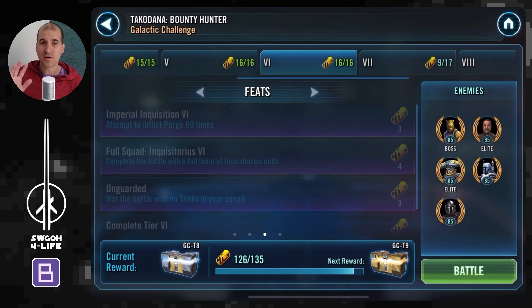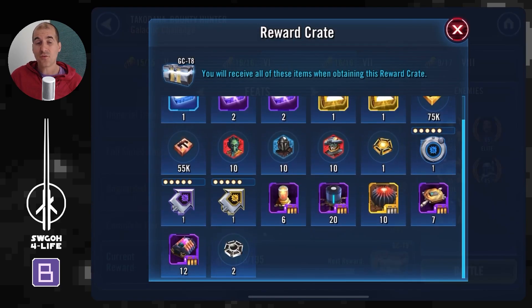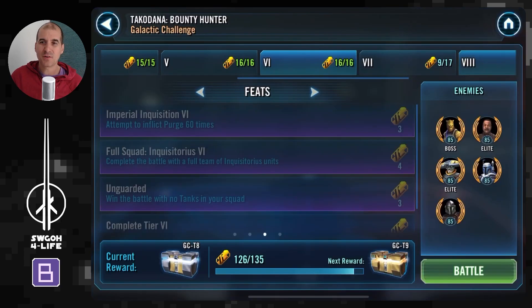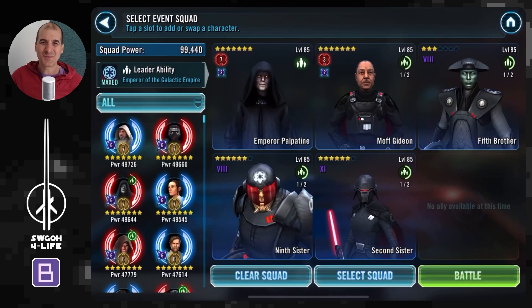This will now give you the silver crate. If you're happy with your two Omicrons and don't want to bother trying to cheese the purge feat on Tier 9, you can just take it and enjoy your weekend. But if you do want to go for the gold crate and the purge feat, here's what to do.